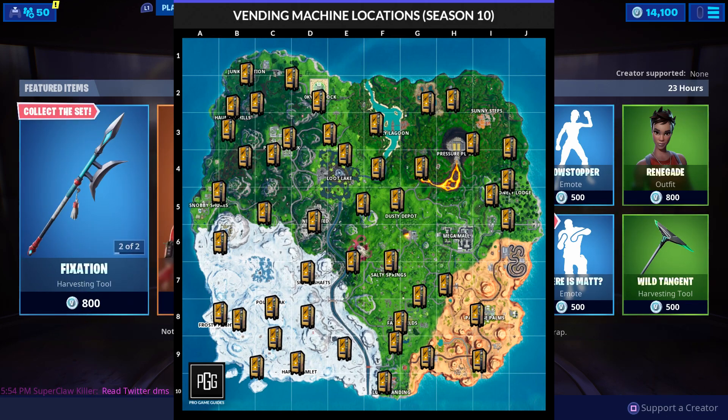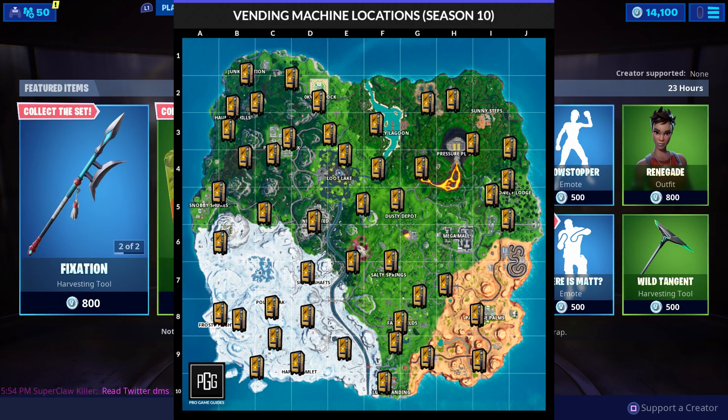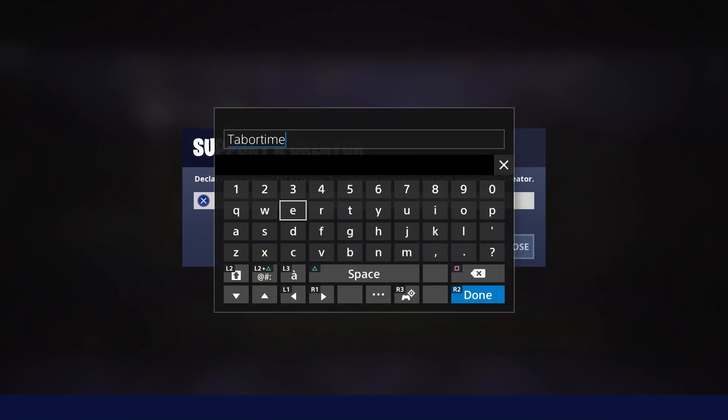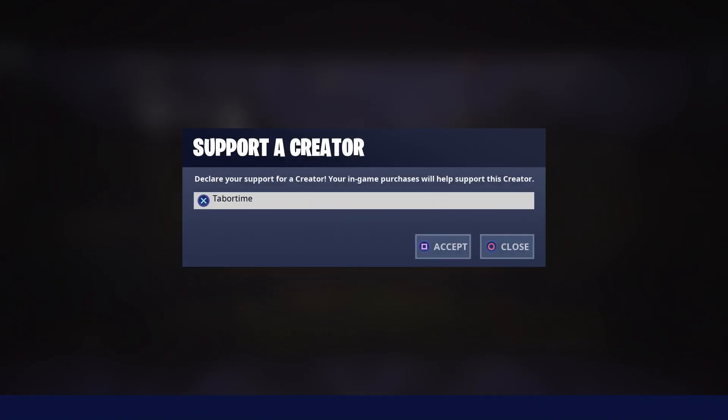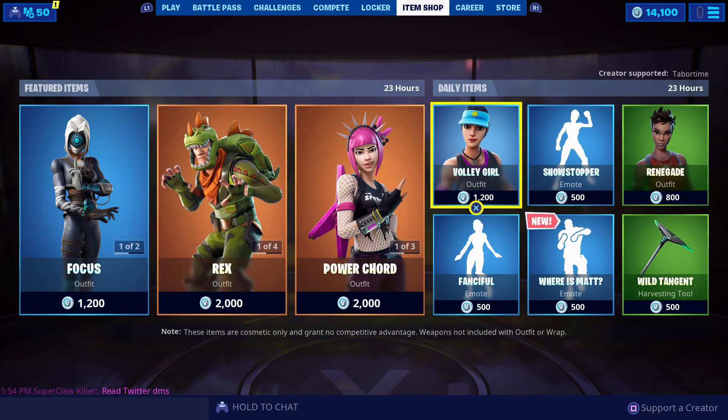This is a pretty easy challenge, but you may have to do it in multiple matches just because of how far away the fountain, the junkyard crane, and potentially the vending machine may be. Hopefully you enjoyed this video — a like is always appreciated. Don't forget to use my Support-A-Creator code which is Tabor Time, and this resets every 14 days, so be sure to check because it doesn't alert you when it resets.